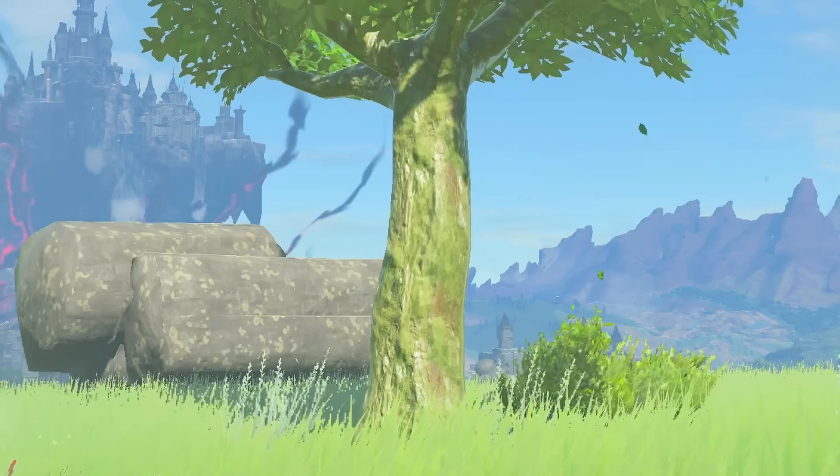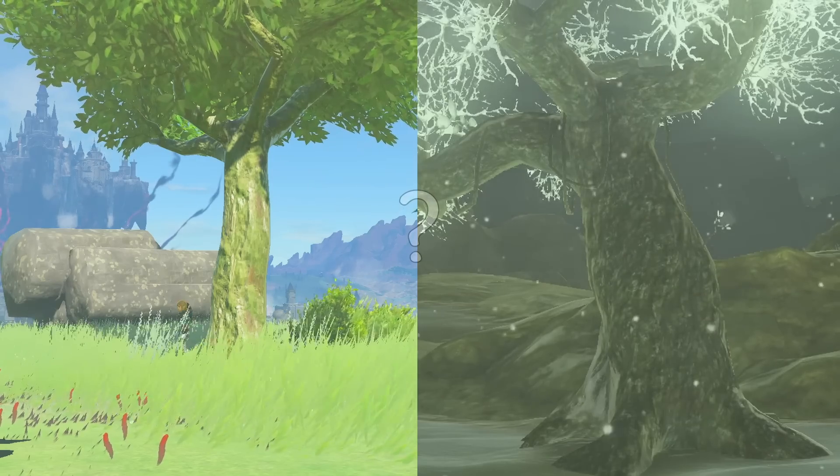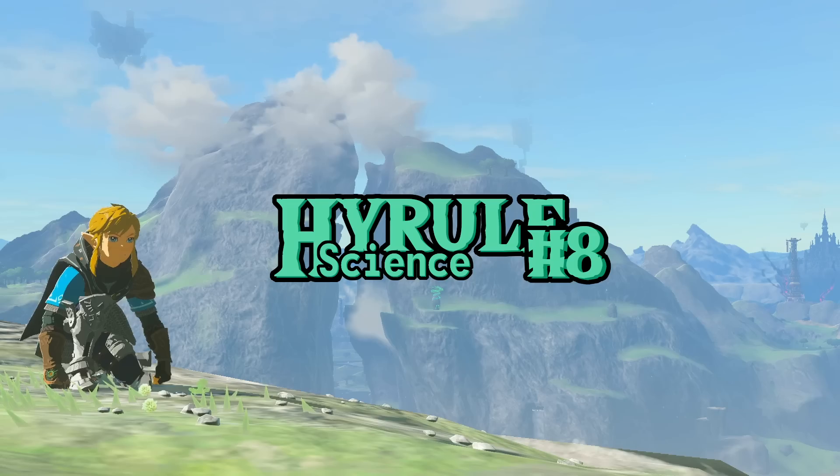This is a tree. This is also a tree. What do these two trees have in common? Wood. Welcome to Hyrule Science 8.